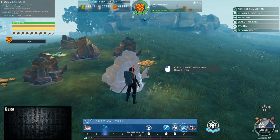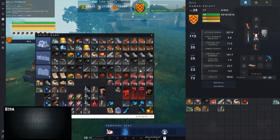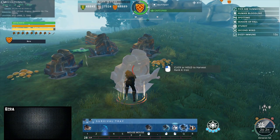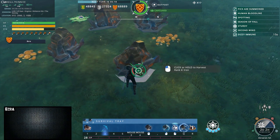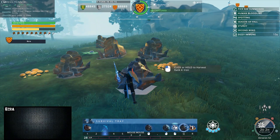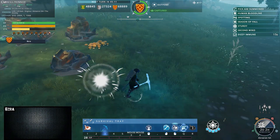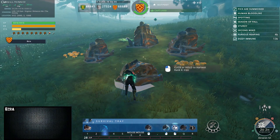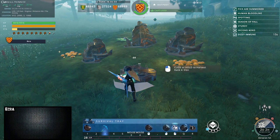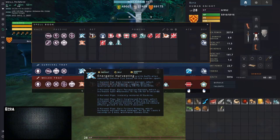The next harvesting material I want to talk about is ore. Ore may be harvested from ore veins with a pick. Again, equip a weapon, swing away, and collect those precious little balls.